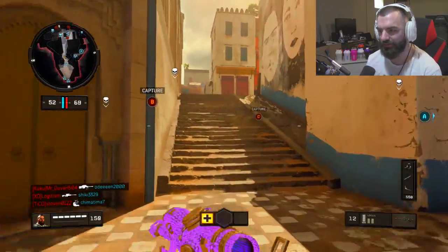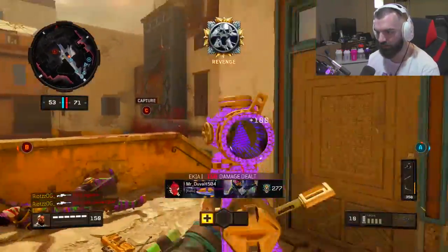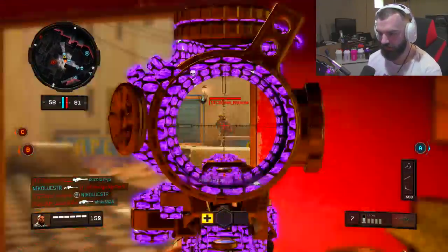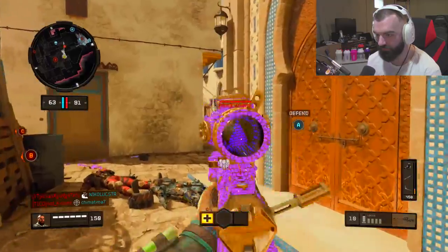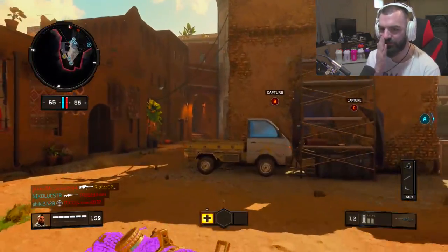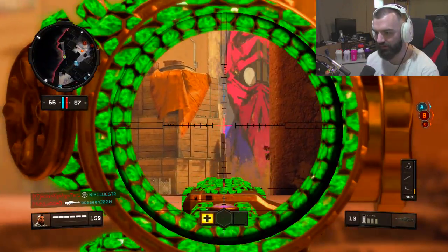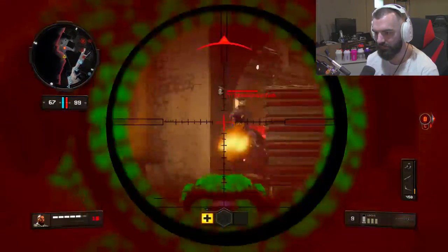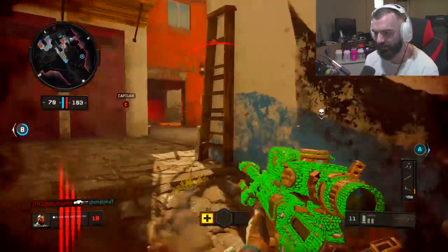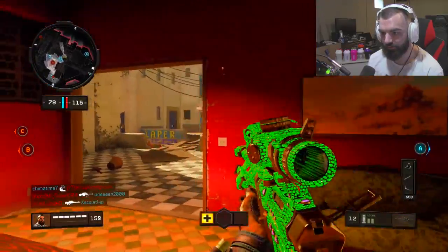I think this sniper is a hit marker machine, so I don't really look at it as pay-to-win. I just feel like I'm all over the place when I use it. I keep moving my right stick at the last second, which really messes everything up for me — so maybe I shouldn't do that. Hit marker — let's try not to move the right stick at the last second. Got one.